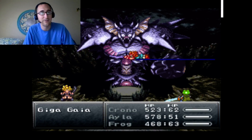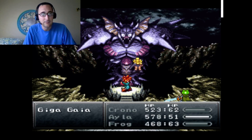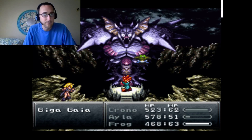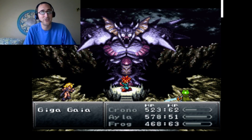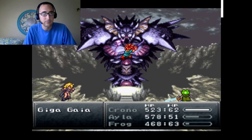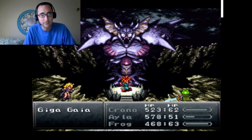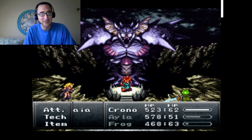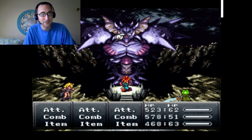Frog can hold off on healing for now. There goes another arm. Let's destroy this guy. I'll try and keep track of his damage — he's suffered about a thousand damage already and he's got 10,000 HP. He's done about 2,000 damage. Commencing arm restoration. Let's hold off until his arms get restored.